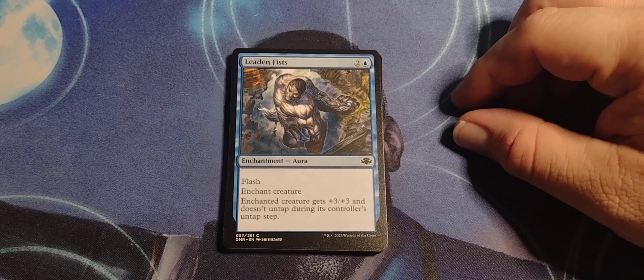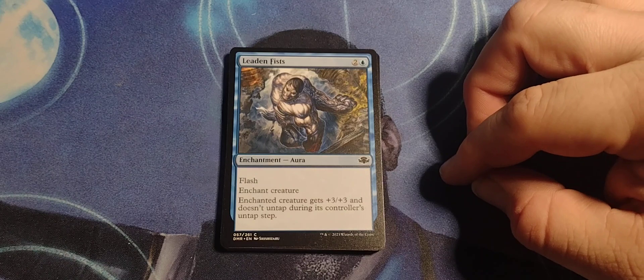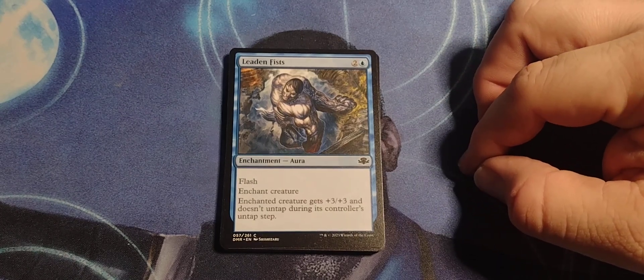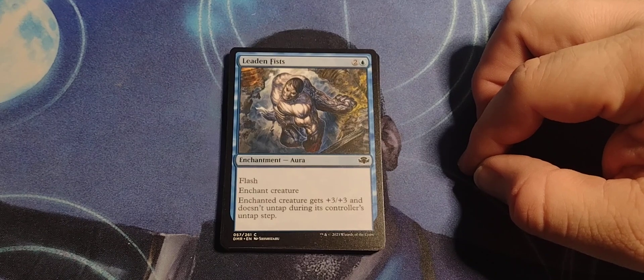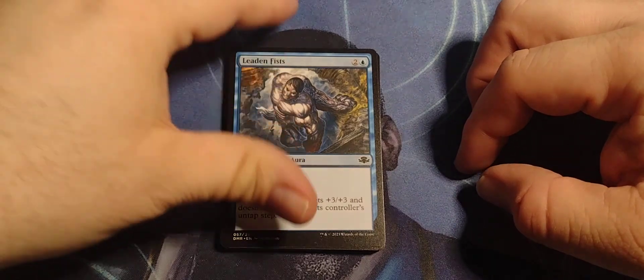Start off with Leaden Fists — two and a blue enchant aura, flash. Enchant creature gets plus three, plus three and doesn't untap during its controller's untap step. Well, yeah, because — heavy.